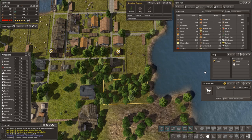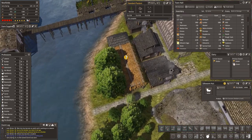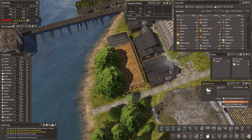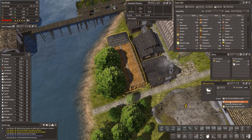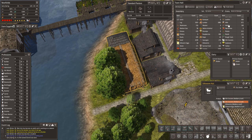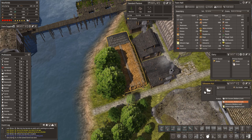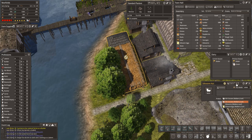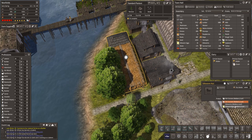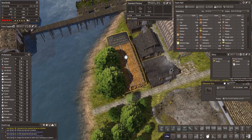The silkworm hut's done. Let's have a look at that — let's add a person there. Silkworm, silk cocoons. To make these we're going to need mulberry leaf, and we do not have mulberry leaf. So there is no point having anybody working there at the moment. We'll close that one.